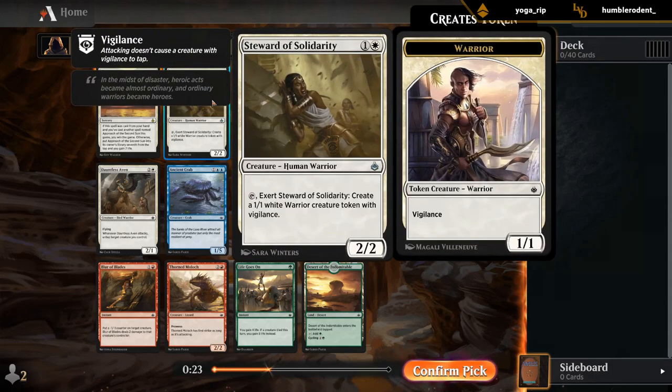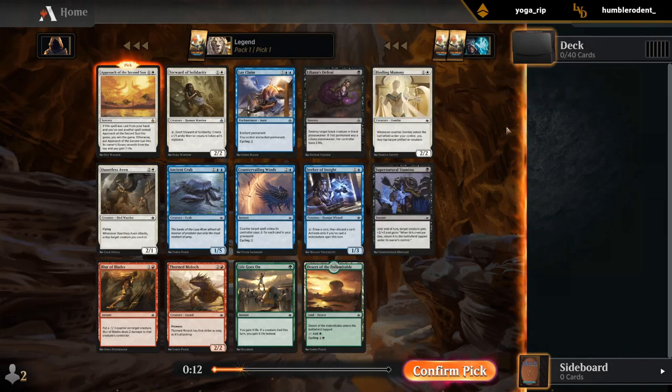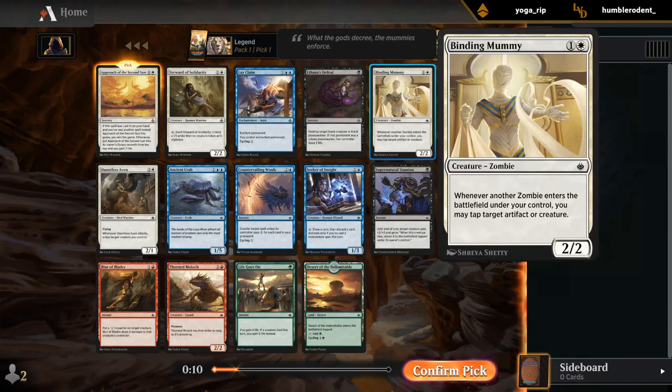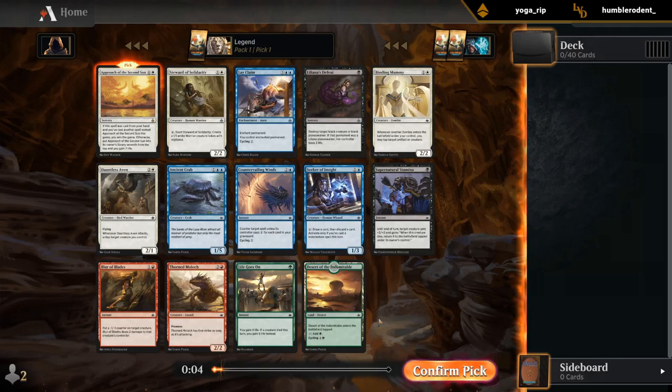What are the other options here? Stewards if we want to go a bit more aggressive — probably at its best in a green-white tokens deck. A Layclaim, a powerful mind control effect that has cycling. Binding Mummy for an aggressive zombie deck. Dauntless Aven for an Exerts aggro deck. And then there's a Desert — like Approach.